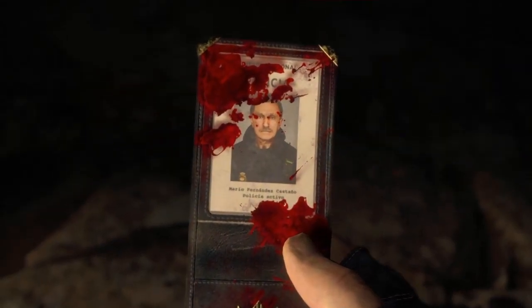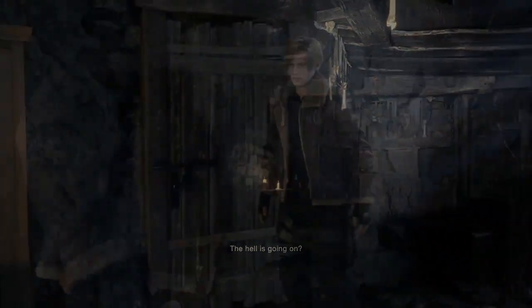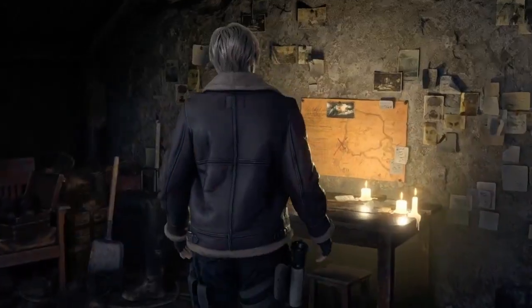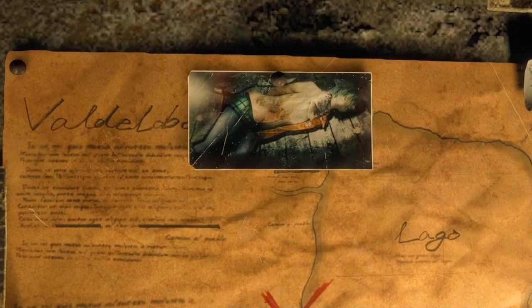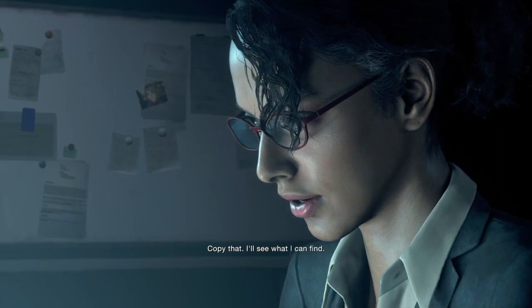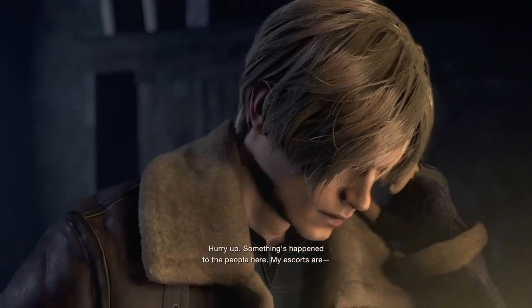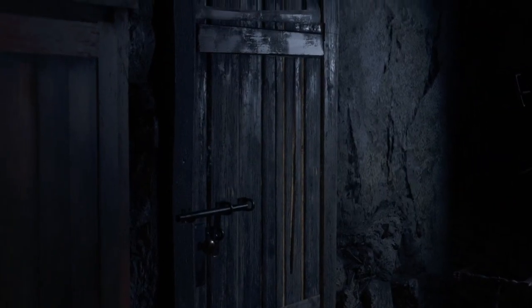After all that, Leon goes to a room and finds a board with a picture of Ashley on it. It doesn't seem interesting at first, but when you zoom in on the picture, you'll notice something strange — this is actually a picture of Ashley from the original RE4, the same picture that Leon presented to the first villager in the original game.